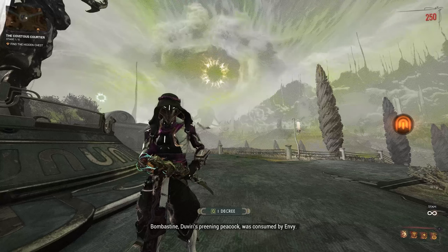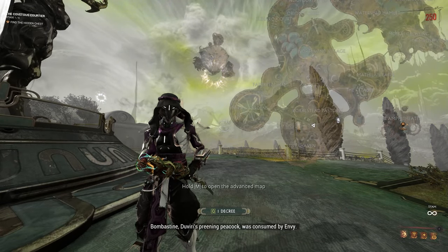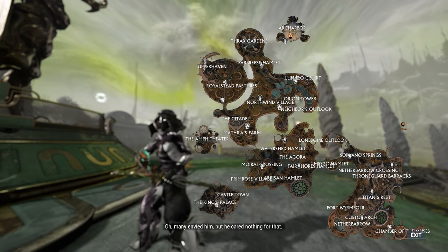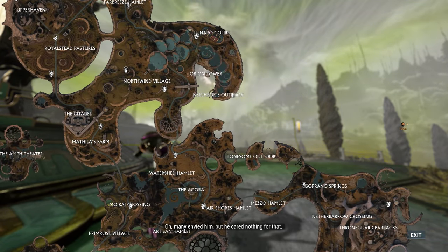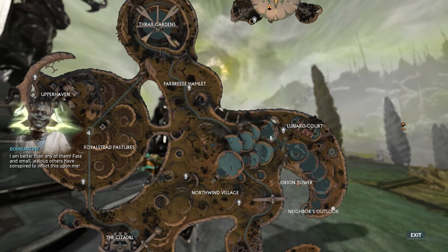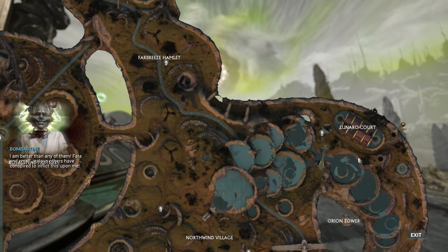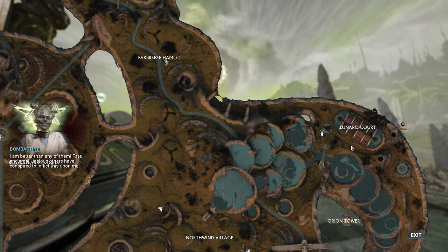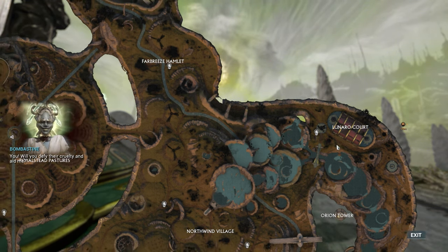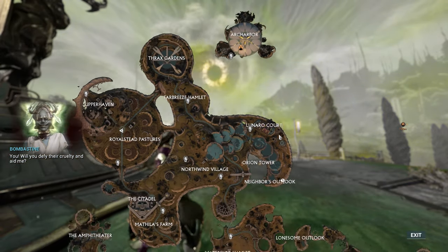If you have no idea where to find one of these spots, make your way to Le Narrows Court. The pool just below the bridge and directly south of Le Narrows Court itself will have a Maw fishing spot. You can just endlessly spam Maw fishing over and over again — you won't earn extra intrinsics from it, but you can get what you need resource-wise.